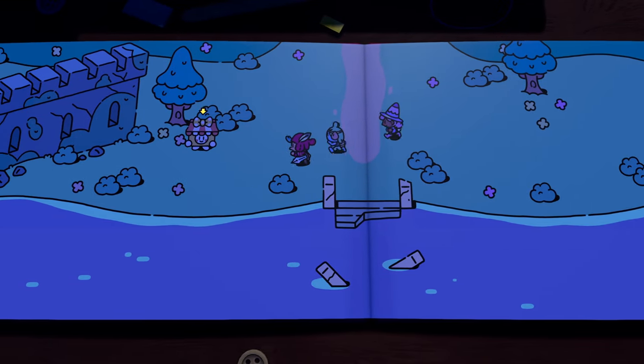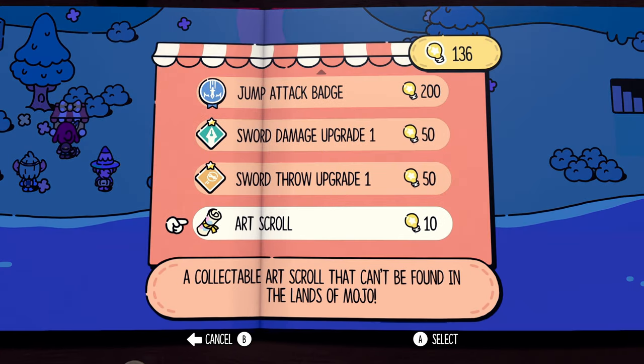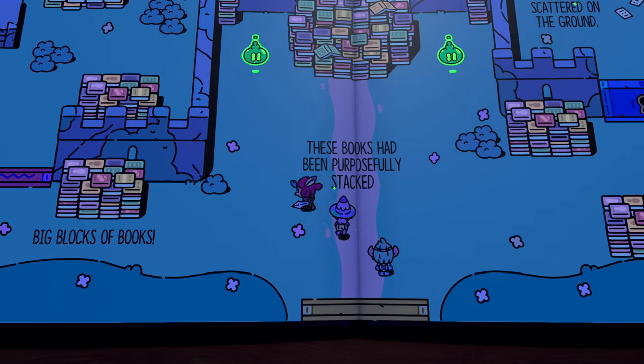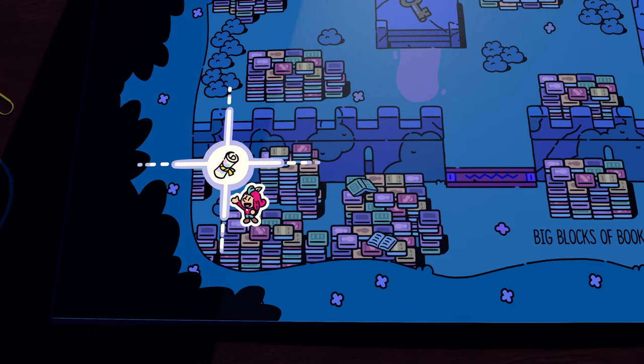After completing the little cave area to cross the river, run straight across to talk to Martina again and buy your next scroll. For the scroll after that, come to the book puzzle page. Head straight to the left, go through the little book maze, and then pick up the scroll.